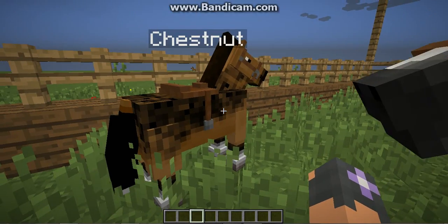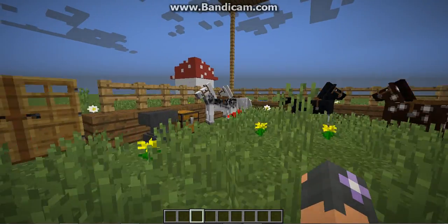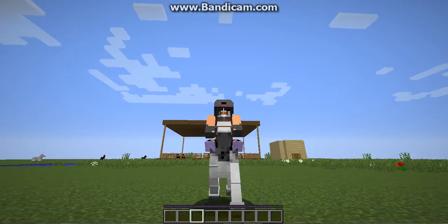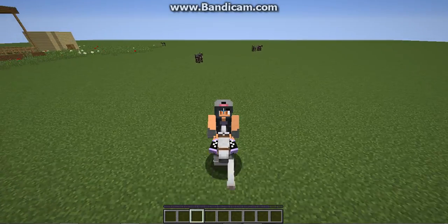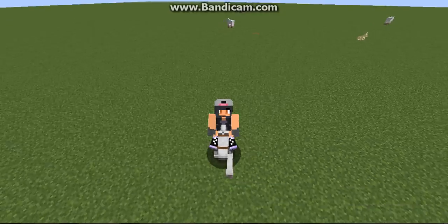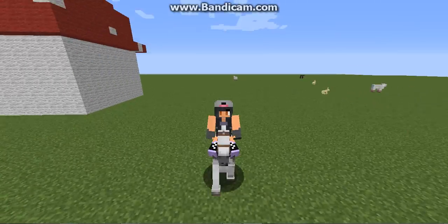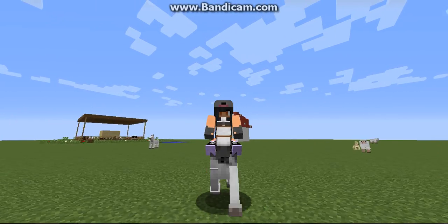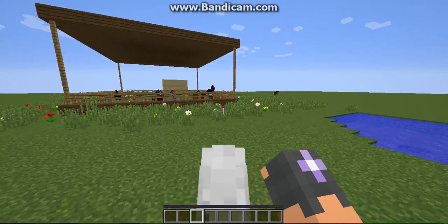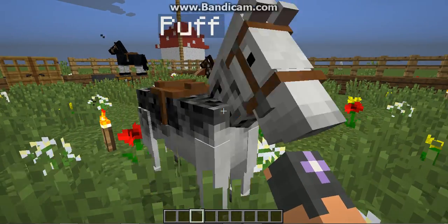Alright, who should we pick? Chestnut? Kaylin, Frost, Maddy, Sam... Puff's a boy, maybe we can take Puff. Come on Puff, you wanna come riding with me? Look at me and her! Let's just ride around the place. Doesn't Puff look brilliant with my skin? It's so awesome. Alright Puff, you look a bit tired now. Do you think you can make it back before you faint with tiredness? Good night, Puff — you can have a nap.